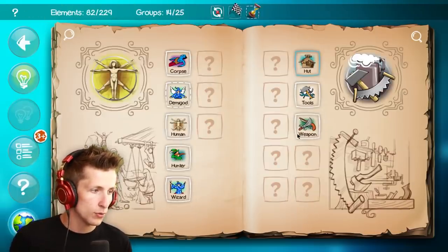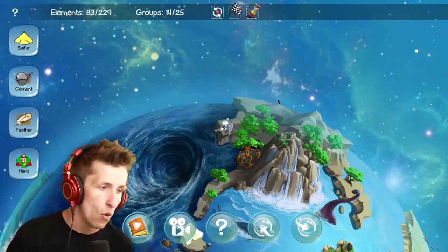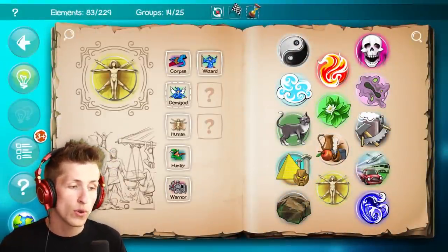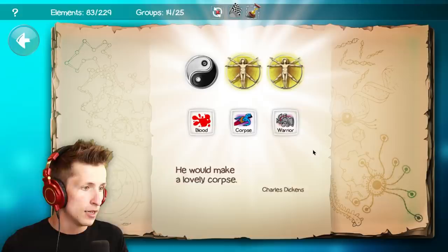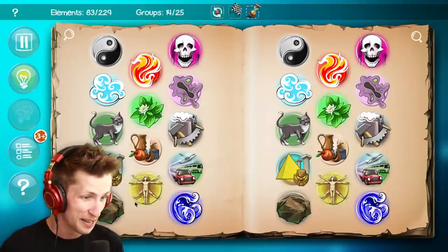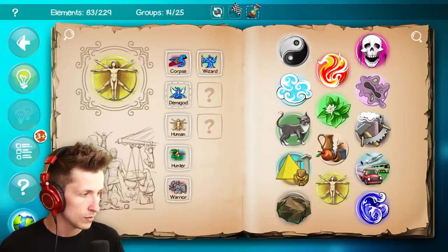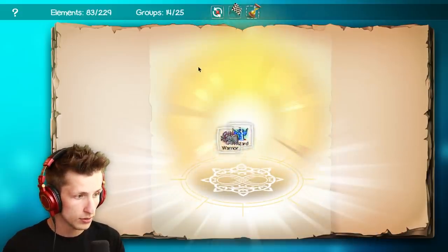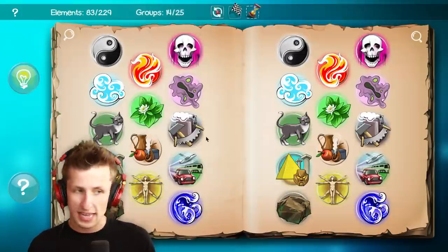Our hint is recharged. Weapon and wizard, weapon and hunter — weapon and hunter creates a warrior. So now we have knights — I mean warriors. I bet we can do a lot with warriors though. Warrior and human, warrior and metal, warrior and tool, warrior and weapon, warrior and hunter, warrior and wizard. I like how you can battle them and that's what happens.